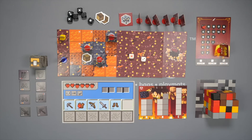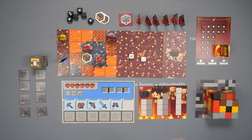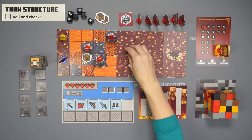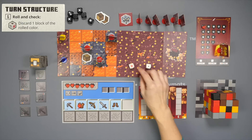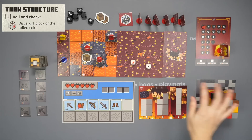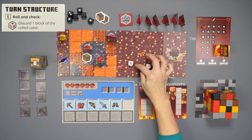Let's go through an example first turn. The first thing the player is going to do is roll these two dice and resolve them in color and then number order. The first thing they do is remove a block from the piglin block of the rolled color.